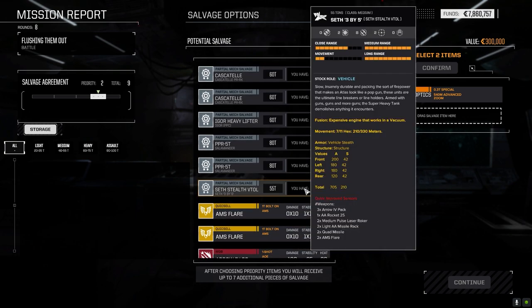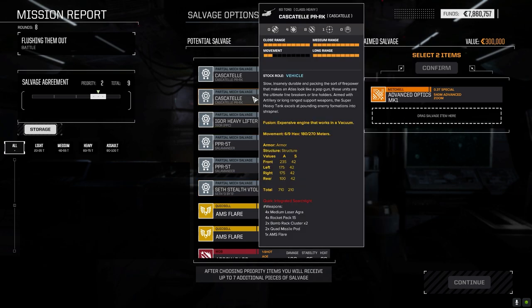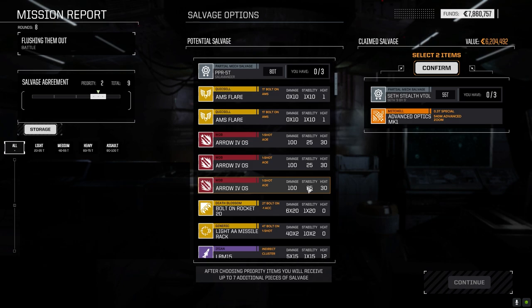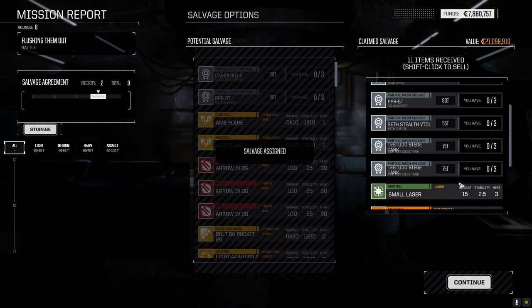Maybe we grab the Seth part. Three Arrow 4 packs, a rocket, two light missile racks, two quad missiles. So what did this guy have? Four rocket packs, bomb rack clusters, and quad missile pods. Well, let's grab this part. We'll just see. All right, we got a Casketel part, Igor part, Salamander part — we lost the Testudo. Damn it.